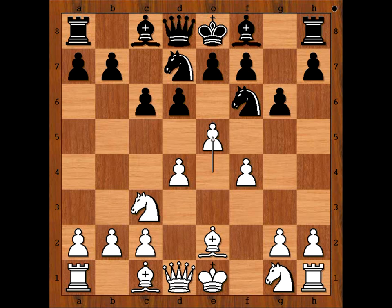If D takes on E5, D takes on E5 and the Black Knight must go back to G8. So we have Knight to D5. White to move. Perhaps Knight takes Knight comes to mind, but Tal played Knight to E4.